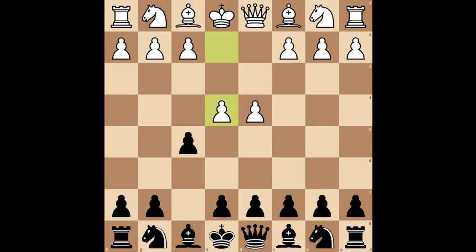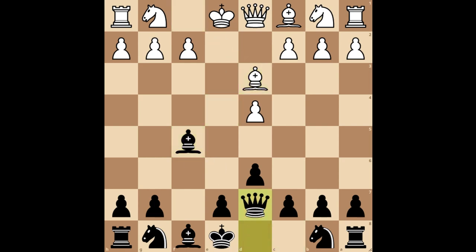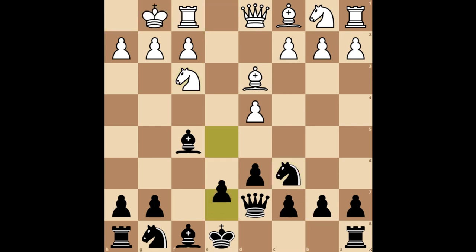Another option is to decline the gambit. To do so, you should play pawn to d6, as it is the only proper way to decline. The following sequence of moves can occur: pawn takes f5, bishop takes f5, bishop to d3, queen to d7, knight to f3, knight to c6, they castle, pawn to e5.